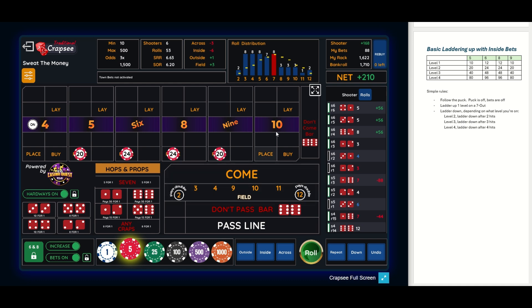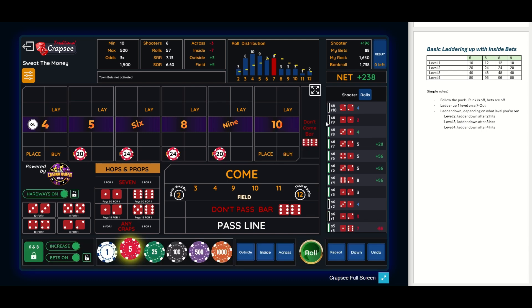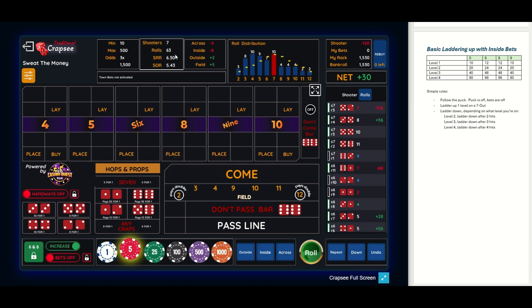We're back to eighty-eight across, level two, we need two hits to go down to level one. There's a hit — the five pays twenty-eight. There's the four — that's the point, but we have one hit. Let's establish a point. There's a two. There's a four again — point's a four, we need one more hit. There's a seven-out, so we go back up to level three. There's a nine — back to level three which is forty dollars, $176 inside. We need three hits. There's an eleven, a ten, there's an eight — hit number one. And a seven-out. I think we'll stop it here — we're at sixty-three rolls.